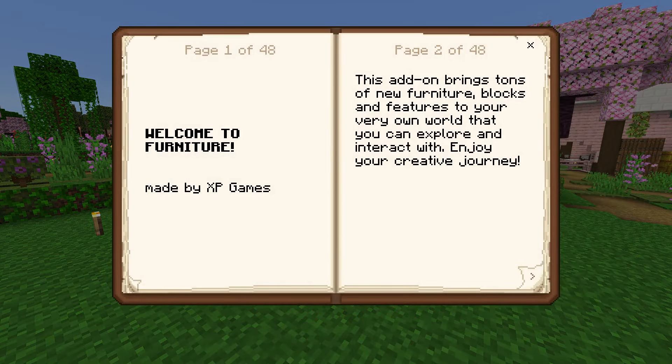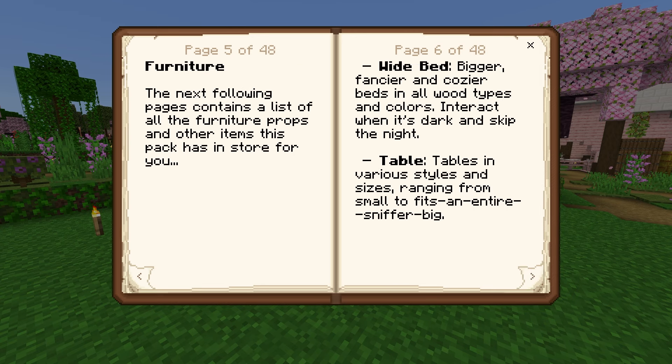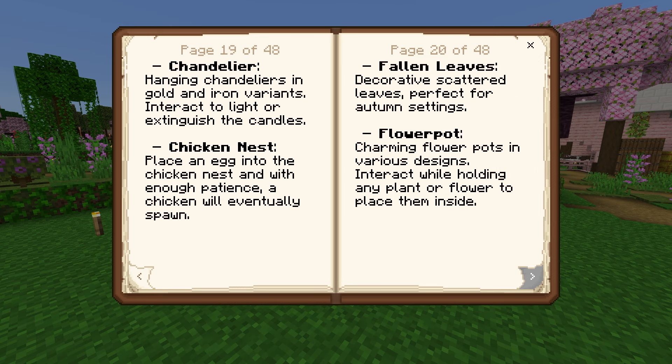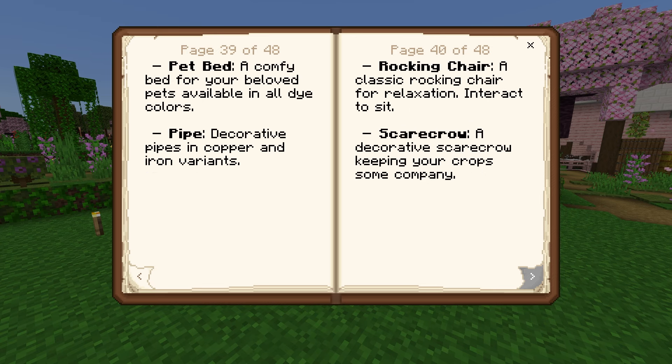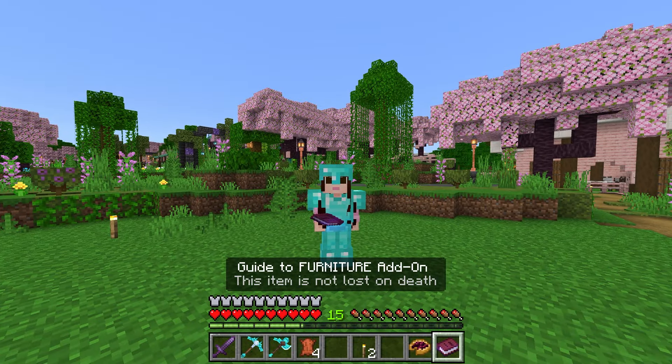Oh my gosh, this is 48 pages — that's a lot of stuff. I don't think I'll be reading this whole book, but welcome to furniture! This add-on brings tons of new furniture blocks and features to your world that you can explore and interact with. Enjoy your creative journey. So obtaining furniture, we can use a crafting table, and there's also a furniture merchant. I'll go quickly through and you can pause at any time if you want to read the descriptions.